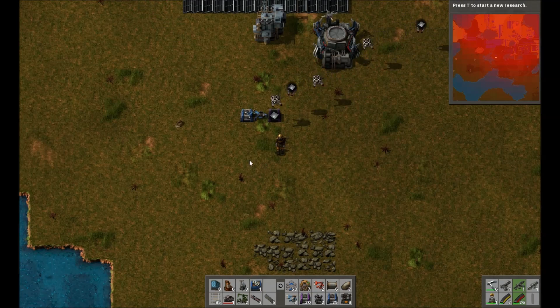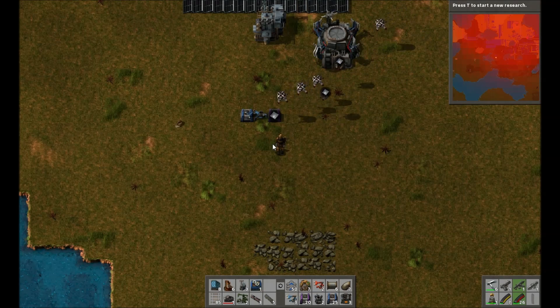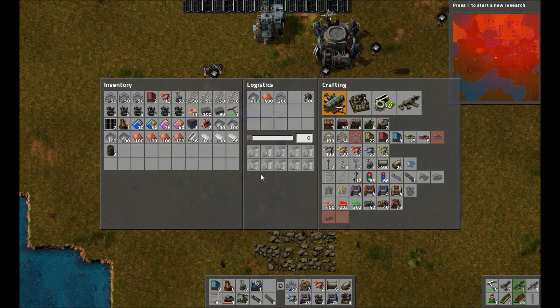To stop this process from happening you simply need to click the chest again and right-click the item on the chest. Another way to use these robots is to open up your inventory — you'll notice you have an item slot and a trash slot. In the top slots are the items that you want to be added to your inventory.